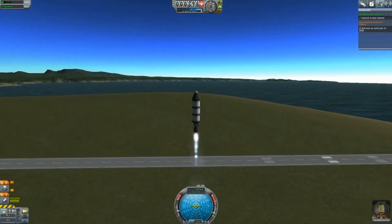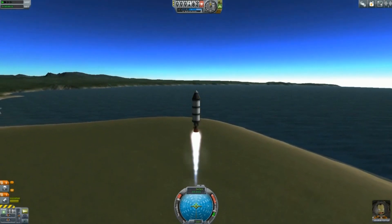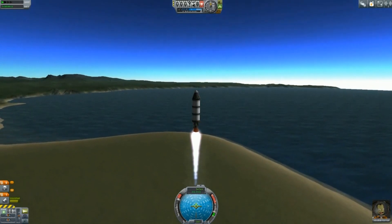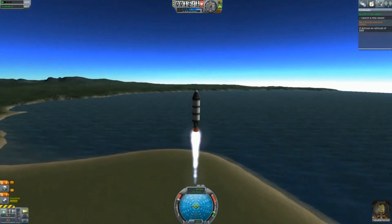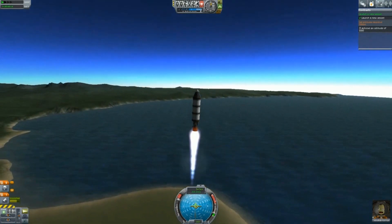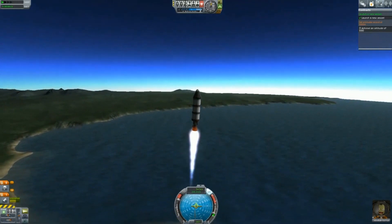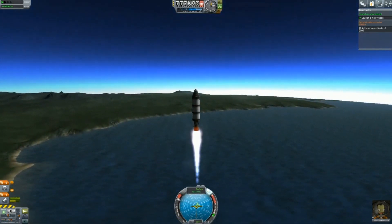New vessel successfully launched — our first big step into space complete. Jebediah's journey continues; let's set that throttle to 100% and click on the contracts button to lock it in place. I'd like to see the moment we complete the altitude record one. We can celebrate in the meantime — our first contract is complete and we have ensured the payout.